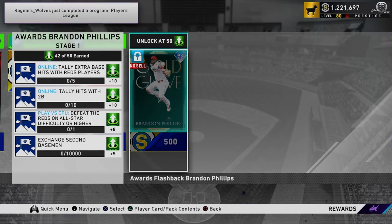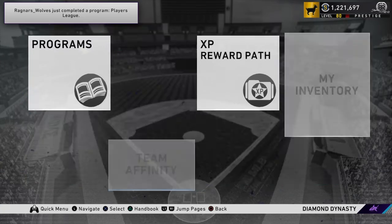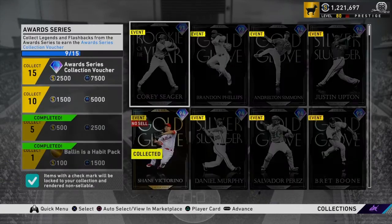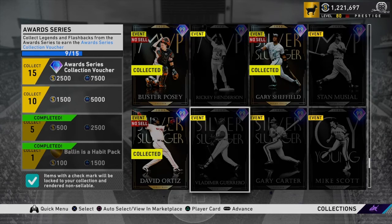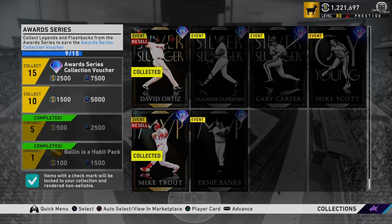I don't even know if it's worth it, to be honest, but if you don't have Mike Trout already, this is going to be a great help for your collection. I don't have the awards finished — I might as well lock him in since he's no-sell anyway. I'll get like 1,500 stubs, but if you don't already have Trout and you're close to this collection, he is going to help you out.